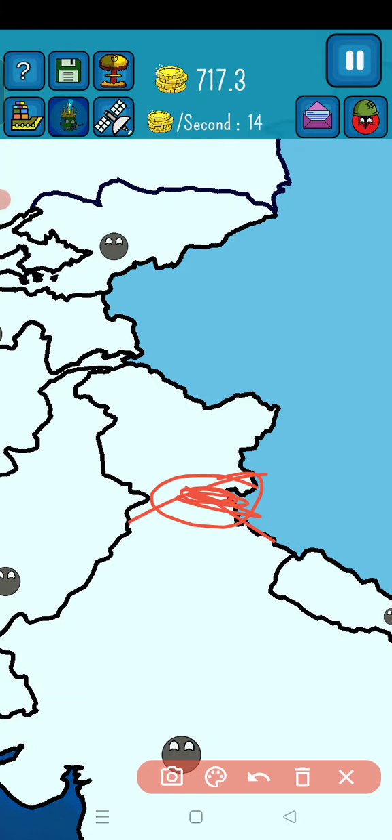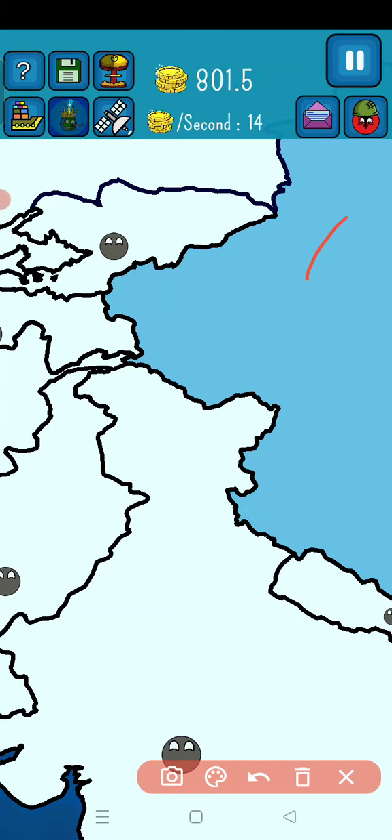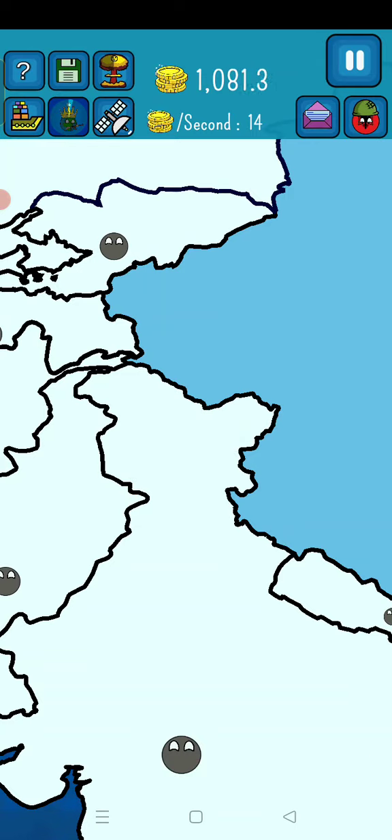These are the wrong borders of India. The incorrect Indian borders are like this. The correct Indian borders are like this - these borders in the game are completely wrong.